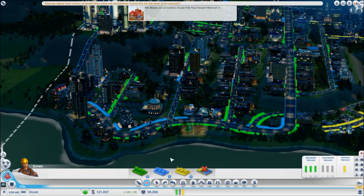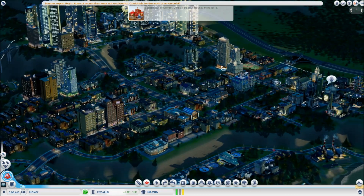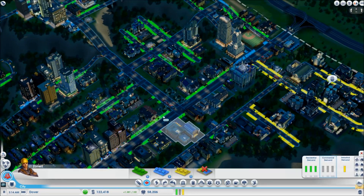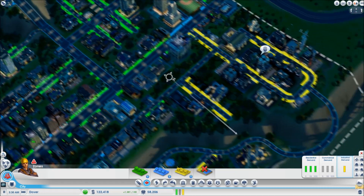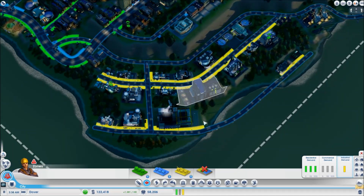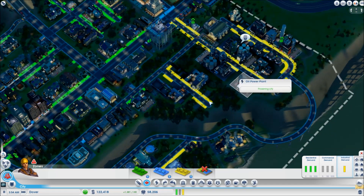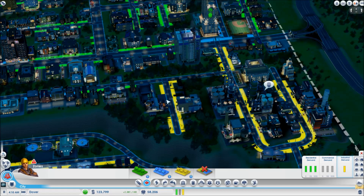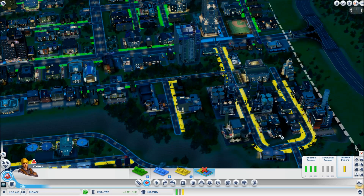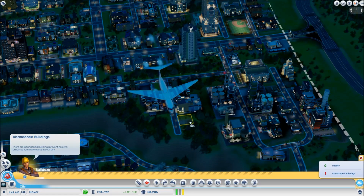I think it's the fire and health that's doing us problems, because we need more people. Should I just start de-zoning some of my commercial zones? That might be the problem. Maybe my industrial zones are the ones that need to be de-zoned. I may try that. First of all, I'll get rid of this crap — demolish all this random industrial stuff.